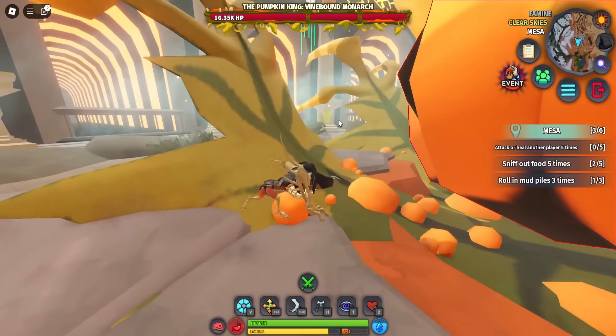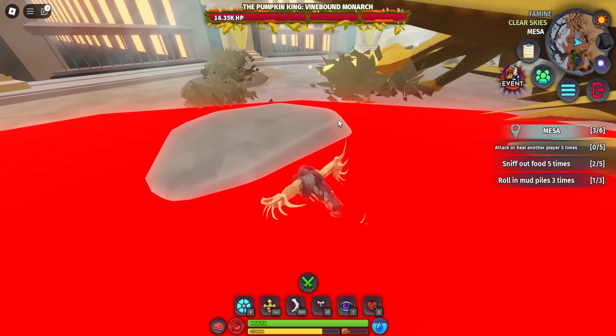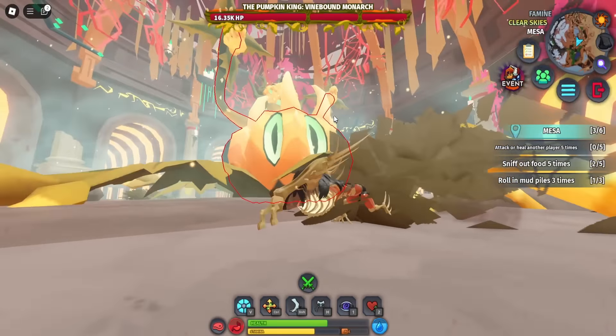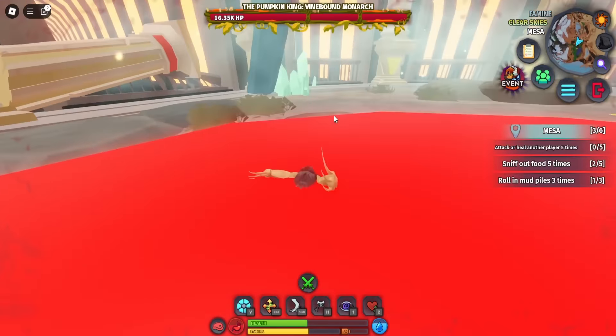Do I just bite it? I don't know what I'm doing. Oh no — there goes half my health. What am I supposed to do? This is definitely not the right creature. It has 16,000 health. There's no way I kill this thing — it's shooting fireballs at me and slamming me.